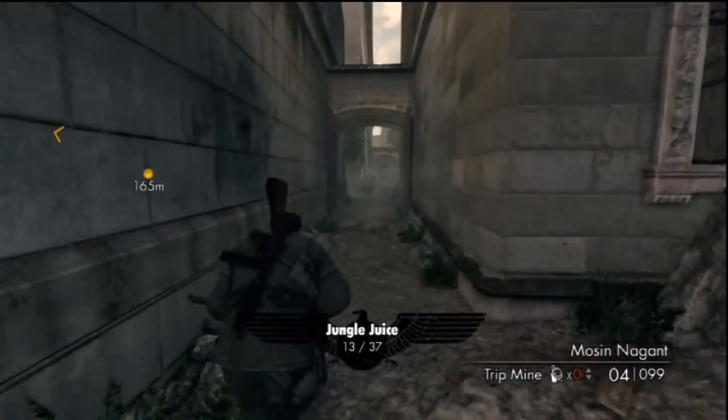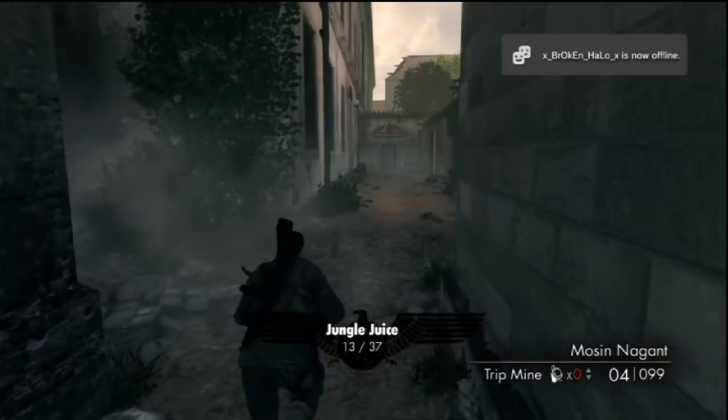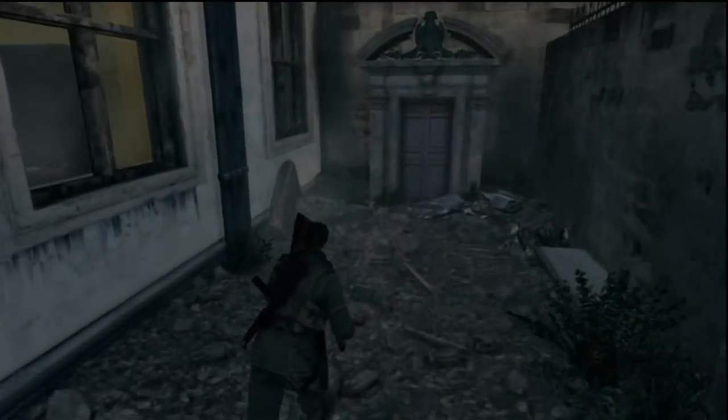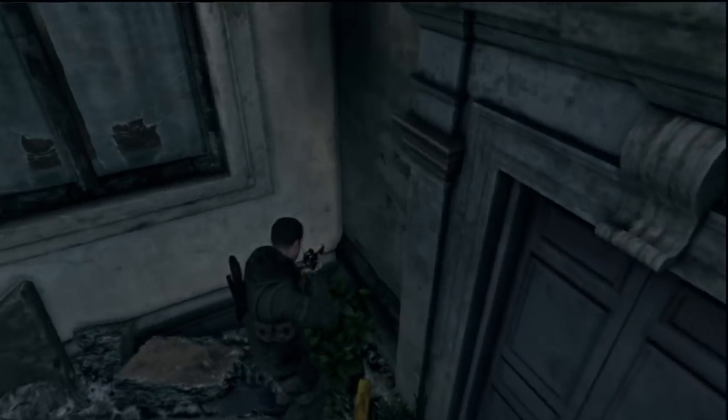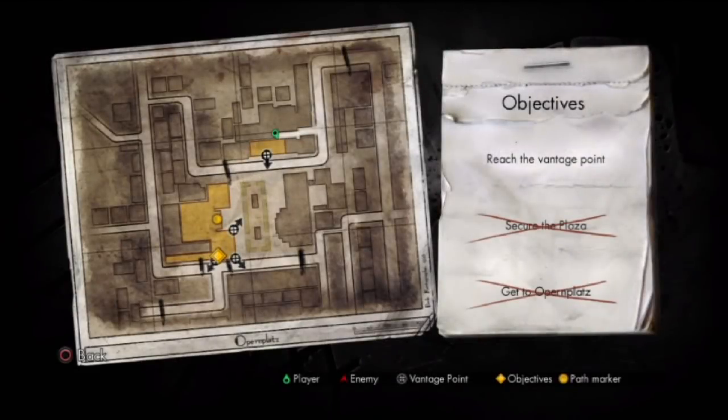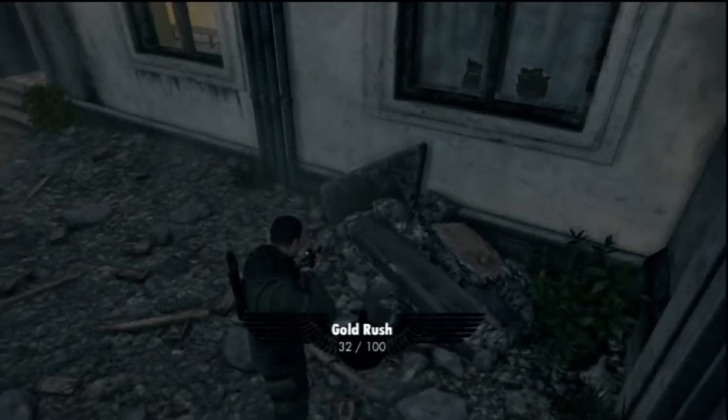We have gone through and cleared out all of the baddies to make sure that this is easy and not chaotic. The actual first gold bar of the level is going to be right back here at the end of this pathway. We'll go ahead and pick that up, and as you can see, we're at 32. It's the third bar we pick up that catches us back up.